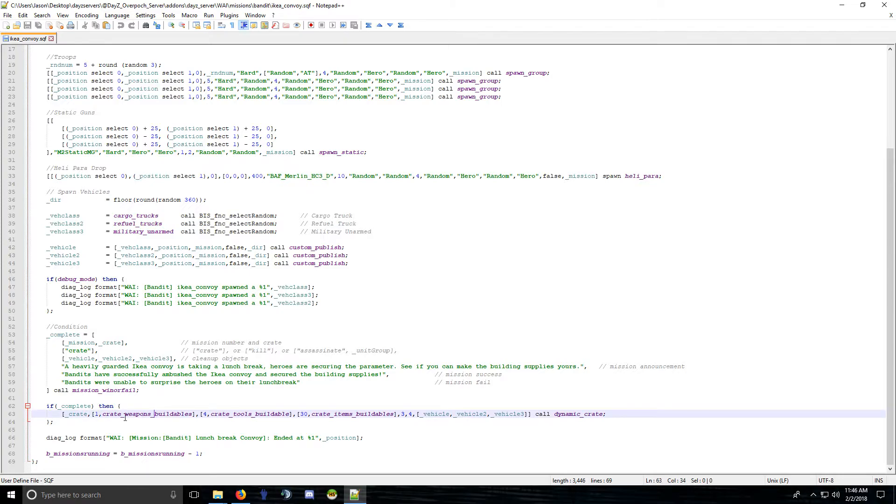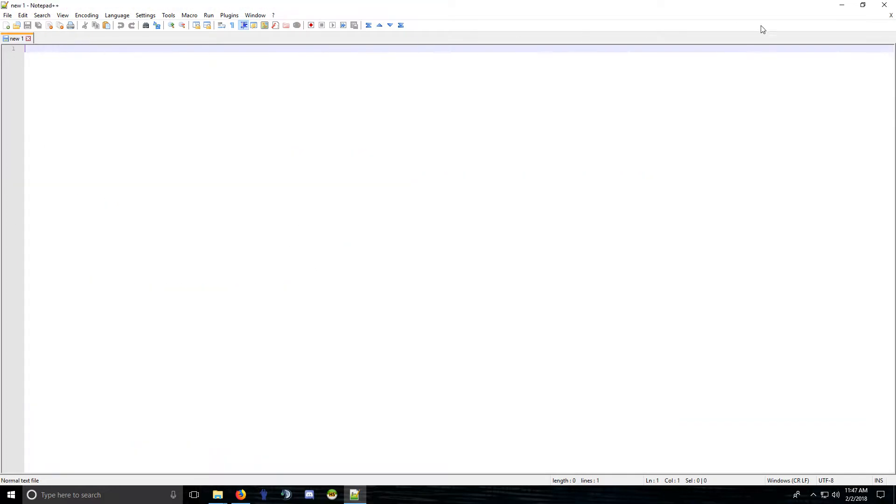For example, the IKEA convoy has all buildable stuff in there — you can call a custom array that's defined in config.sqf. Just make sure weapons are with weapons, tools with tools, and items with items, otherwise it will mess up. In my opinion, just change the numbers — if you want more buildable items, adjust that number up.